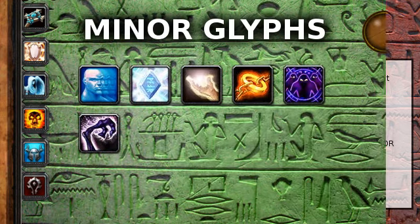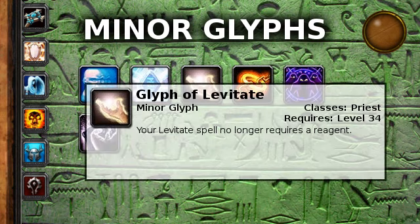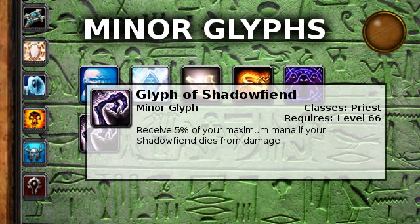The final type of Glyph is Minor Glyphs. These are mostly decorative and don't do much, so I won't really cover them — you can do that on wowhead.com. I will suggest two that will make your life easy. Glyph of Levitate removes the reagent cost for Levitate, which is a light feather — these are really annoying to farm, so you should probably take that. The other noteworthy one is Glyph of Shadow Fiend, which allows you to receive 5% of your maximum mana back if your Shadow Fiend dies.